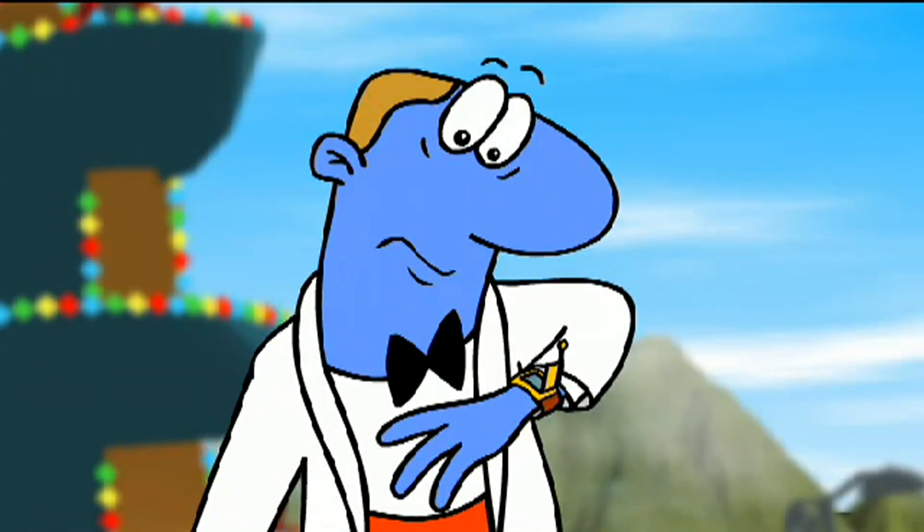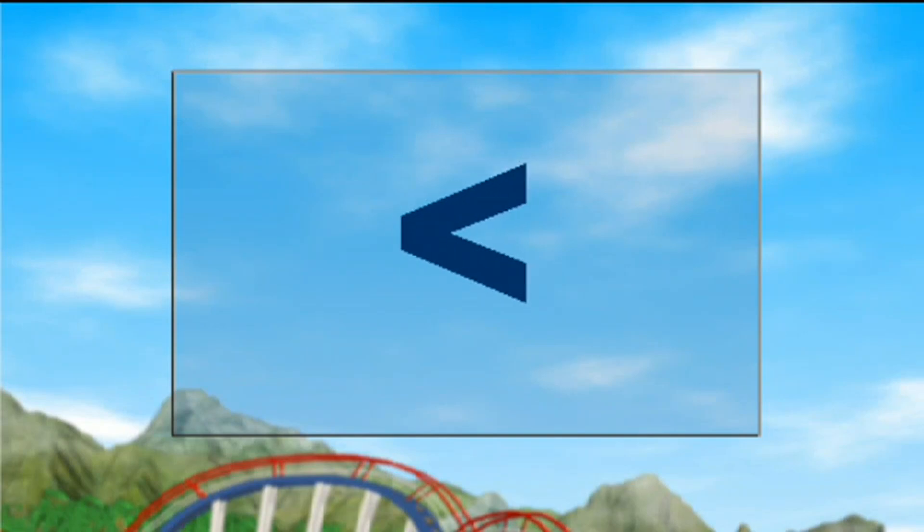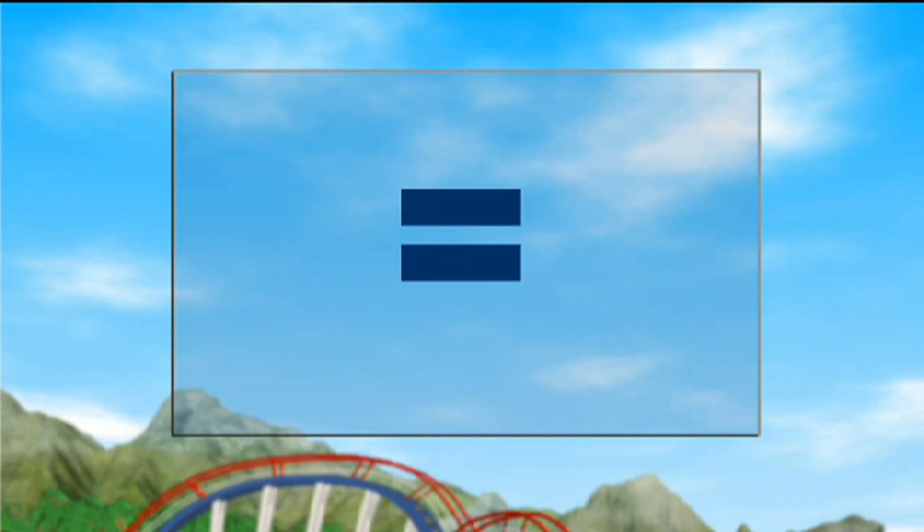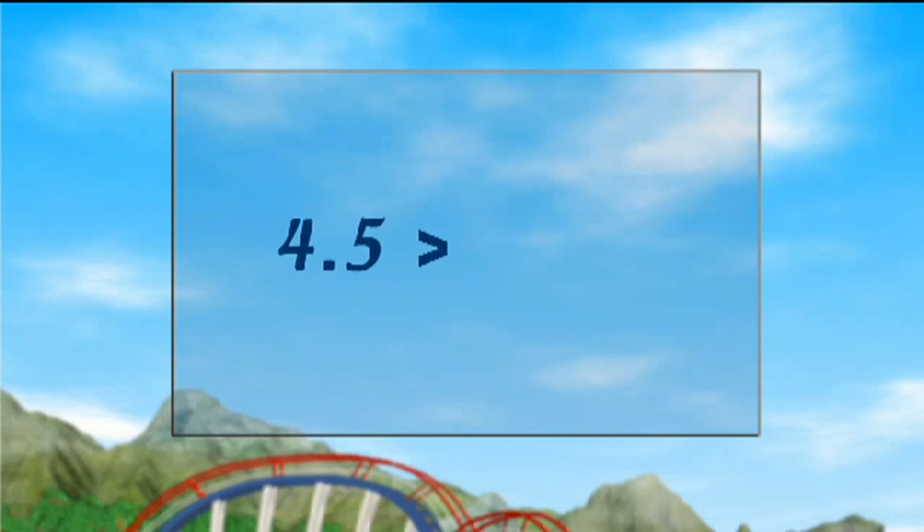Tell me what you know about comparing numbers. When comparing numbers, we can use these signs. This sign means 'is less than'. This sign means 'is greater than' or 'is more than'. This sign means 'is equal to'. The arrowhead always points to the smaller number. Here, the arrow points to 4.25, so it's the smaller number.